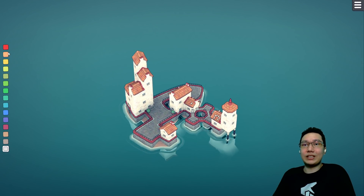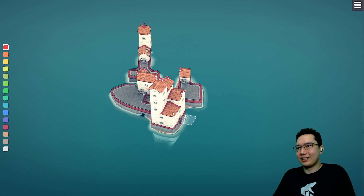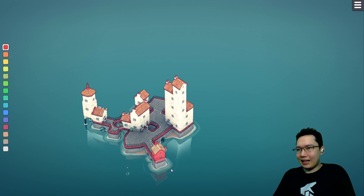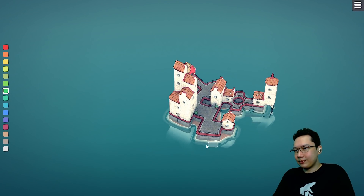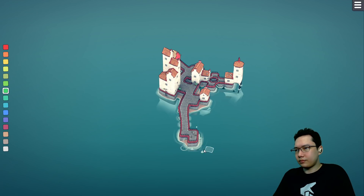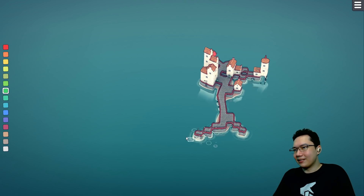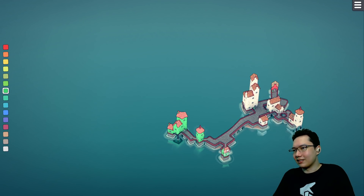Do the different colors interact differently? Right, we do have different colors. The colors affect the houses. So there's a red house, and then we could build, for example, a green section over here. Let's build out a little leafy bit, and then we could build a green section. This is the green district.